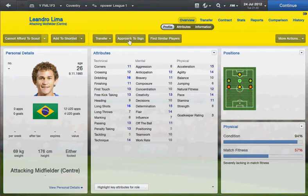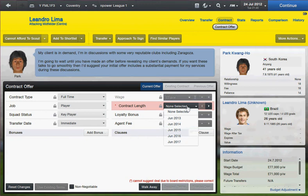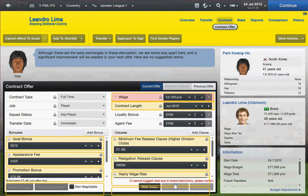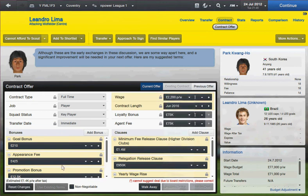I'll approach to sign him. He probably won't sign for me — this team hasn't got enough money to sign him, so unfortunately I won't get him. But if your team did have a bit more money, then you'd be able to get players as good as this.